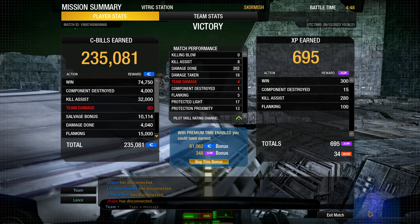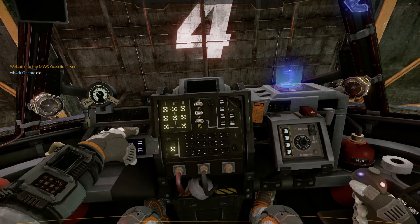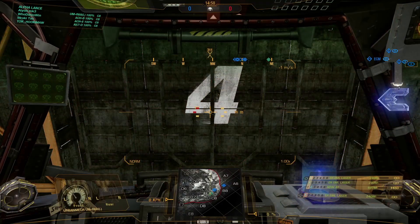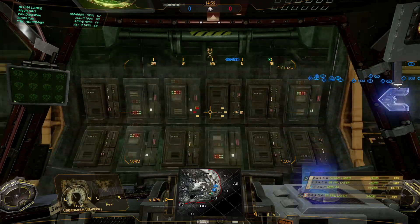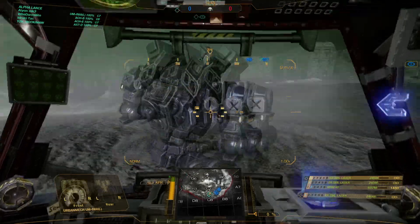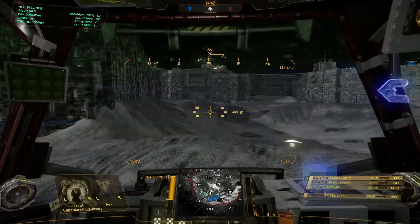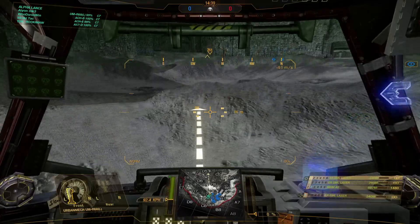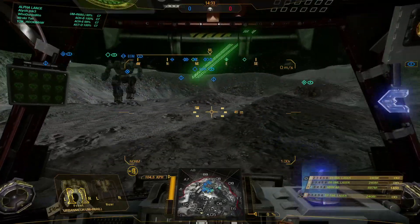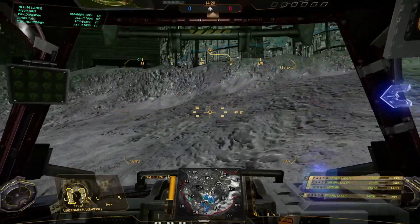Roll on match number three. Reactor online. Sensors online. Weapons online. All systems normal. This is command — eliminate all enemies, no matter the cost. Okay, here we go — match number three. We are on HPG Manifold. Game mode is once again Skirmish, so three skirmishes in a row. The RNG generator is not... Could I interest you guys in opening a few meta-cans? I don't understand what he was saying — meta-cans?